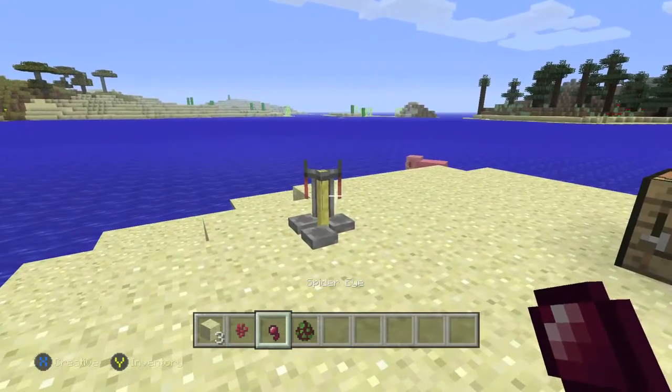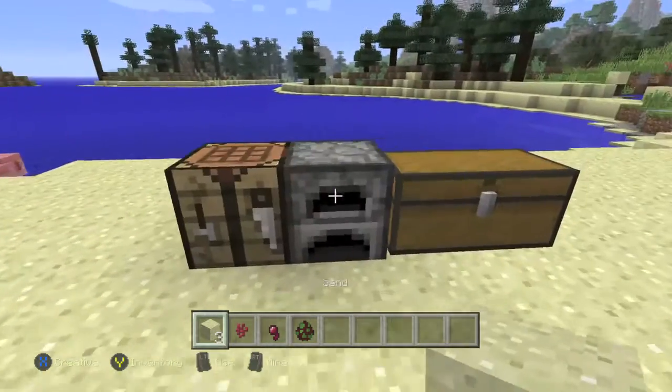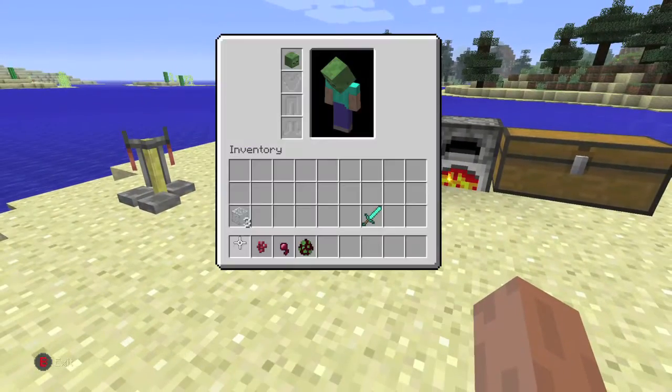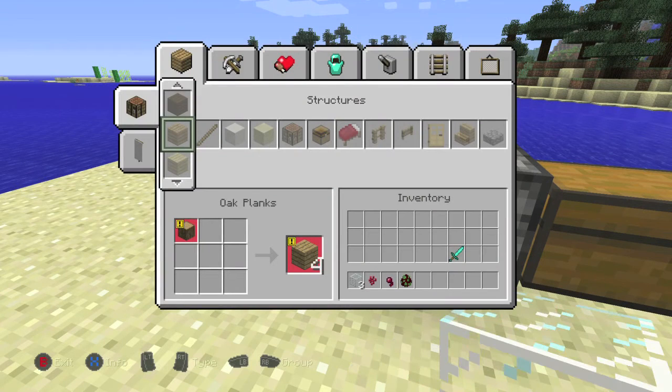What you are going to need is a couple of sand, a brewing table, some nether warts — you can get that from the nether — a spider eye that gets dropped by spiders, and after that you should be good.